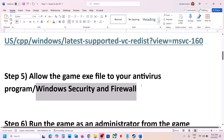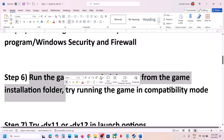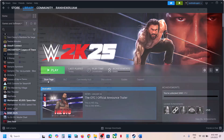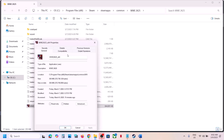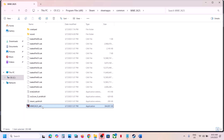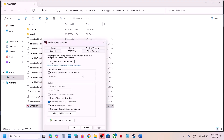The next step is to run the game as administrator. Right-click on the game in Steam, select Manage, then Browse Local Files. Right-click on the game exe file, select Properties, go to the Compatibility tab, and put a check on Run this Program as an Administrator. Click Apply, then OK, and double-click to launch the game.